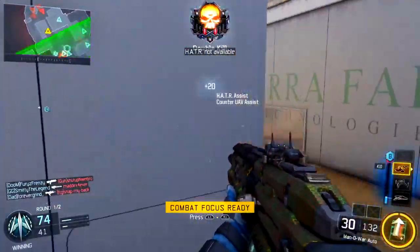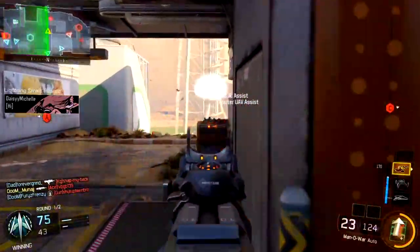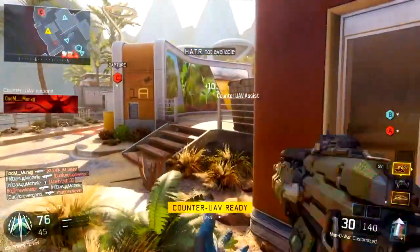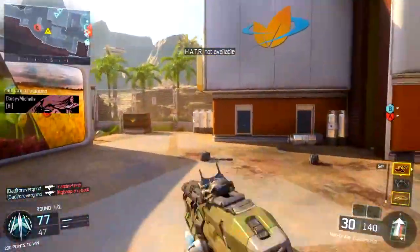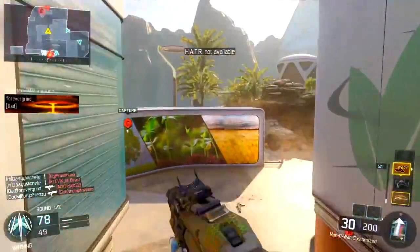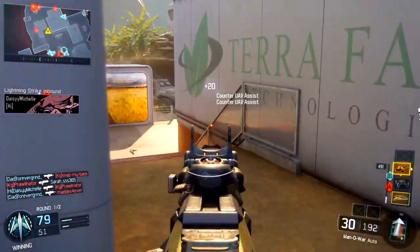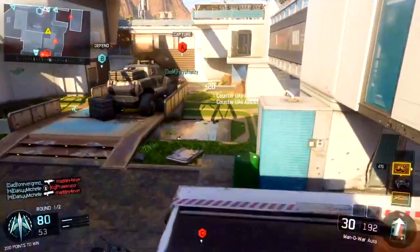You can see here he's using UAV, counter UAV, and the Hater. The UAV is obviously going to allow you to see the enemies as they appear on the minimap, which is going to translate into easier kills. And then it leads to your counter UAV, which is also great because you can disorient the enemies by making them confused on where to go since they can't see anything on their minimap — they're pretty much like blind mice. On top of that, you also get counter UAV assists, which will build up to your Hater.